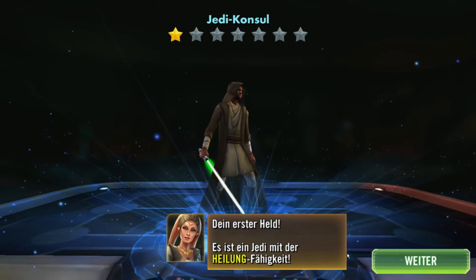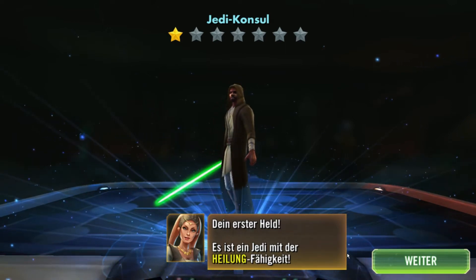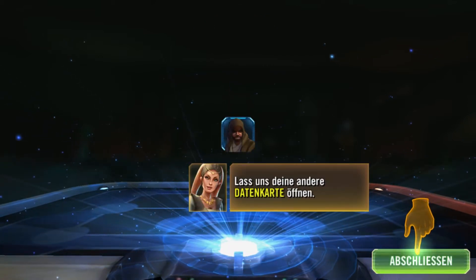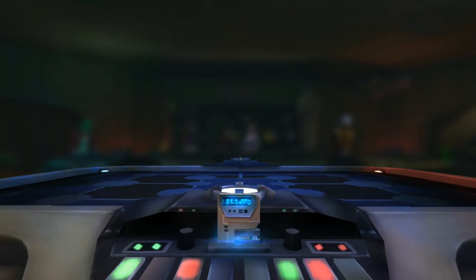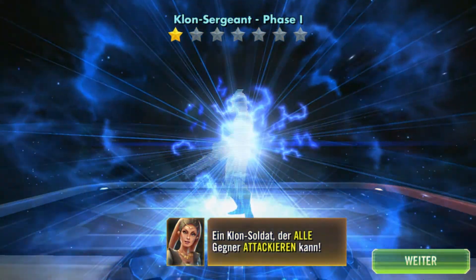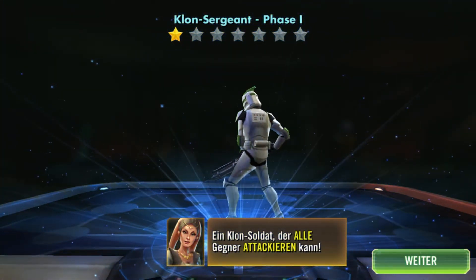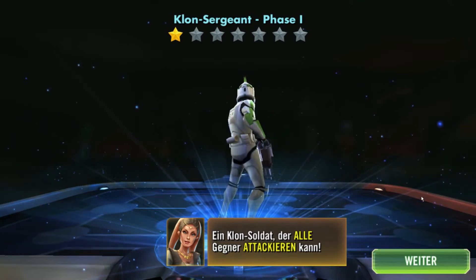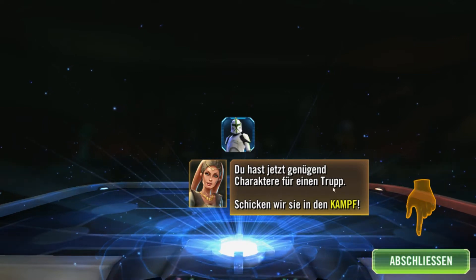Also alle haben immer den gleichen Start. Das ist nichts Besonderes, dass wir den Jedi-Konsul bekommen haben, aber er ist auf jeden Fall ein sehr nützlicher Charakter. Die zweite Datenkarte ergibt einen Klon-Soldaten, der alle Gegner attackieren kann. Grandios – Klon-Sergeant Phase 1. Du hast jetzt genügend Charaktere für einen Trupp.